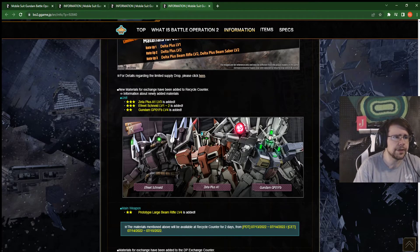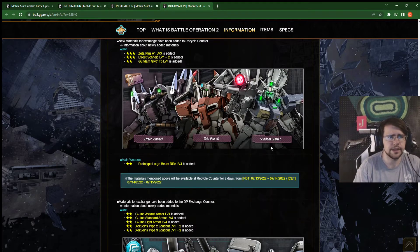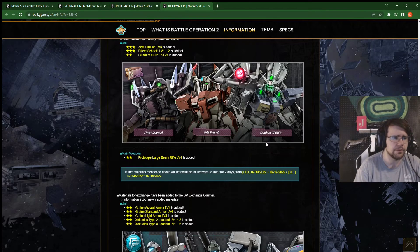And then we have the GPO-1 FB level 4 coming in. If you like the FB, it's still the FB. Though I think there has definitely been a lot of power creep on this suit — it was the best space suit back in the day. If you don't have the level 1, I'm pretty sure the level 1 is in the DP store. Go get the level 1 and have fun with that.